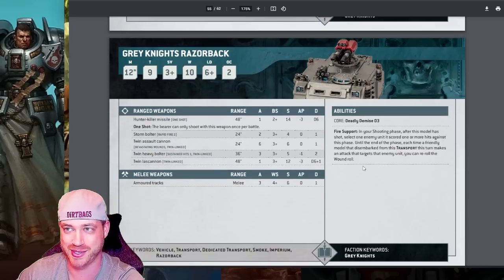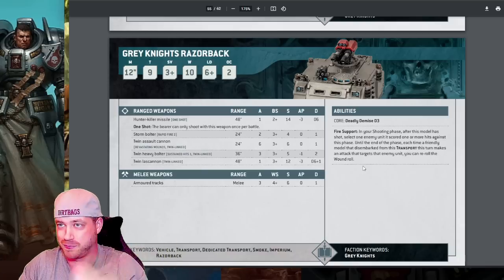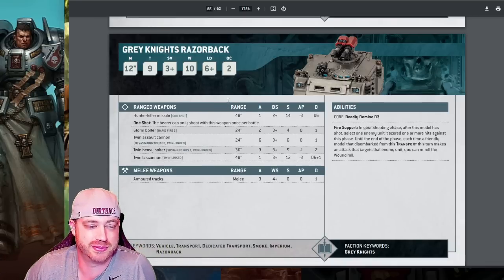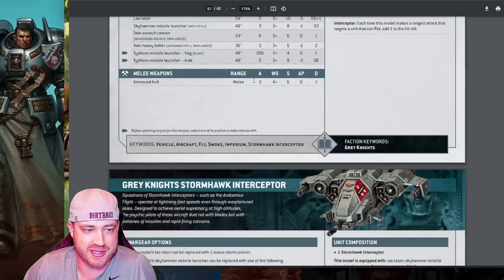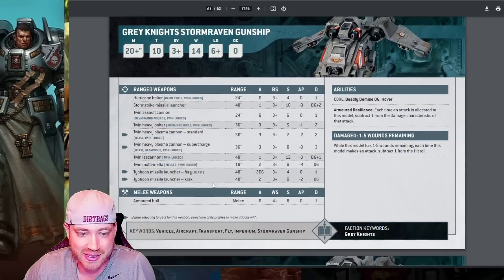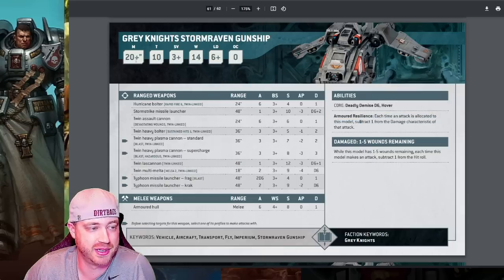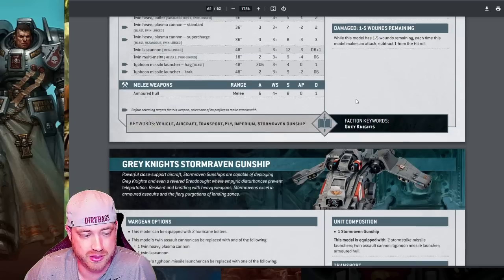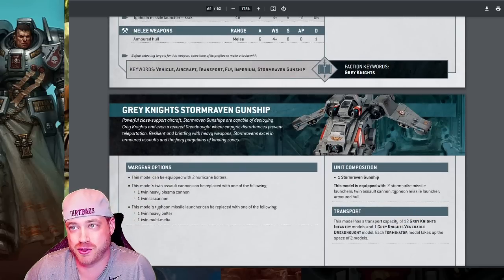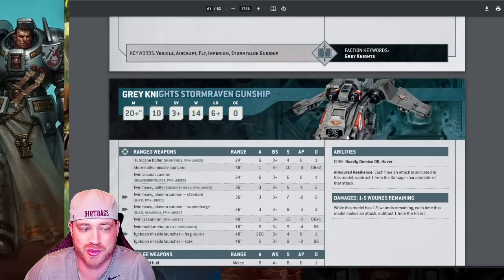The Razorback hasn't been tried yet, but could be a good combo with Interceptors — hop out, shoot, reroll all wounds, hop back in within six inches. With a Psycannon on the Interceptors you shoot side cannons and bolters then hop back in. The Storm Raven has the most firepower we can bring in 10th edition, with minus one damage, toughness 10, 14 wounds. But Towering is ruining it — if you start it on the table it gets shot off, and even coming from reserves at end of their movement phase, a Towering knight just turns and kills it. Until Towering gets addressed, the Storm Raven stays on the shelf.